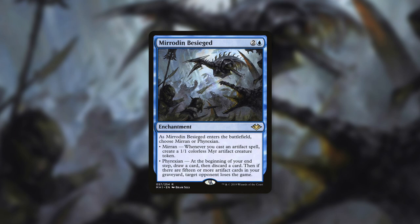This is a very flexible alternative loss card. Depending on the situation, one of its two modes can be more beneficial to you. If you need to establish a board, Mirran is a good choice; if you need to loot or already have a full graveyard, choose Phyrexian. Focusing on the Phyrexian half: it happens at your end step — you draw a card, then discard a card, and if you have 15 or more artifacts in your graveyard, you make one target opponent lose the game. You can fill your graveyard by sacrificing or destroying artifacts, discarding them, or milling. Once you hit that 15-artifact threshold, each turn you essentially get to make one player lose, making this a very effective way to take out all opponents over multiple turns.